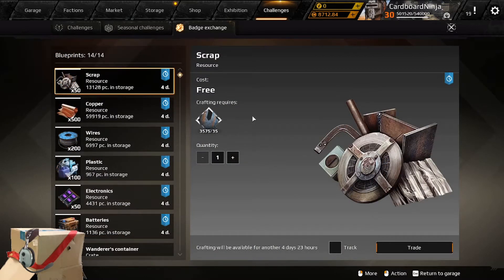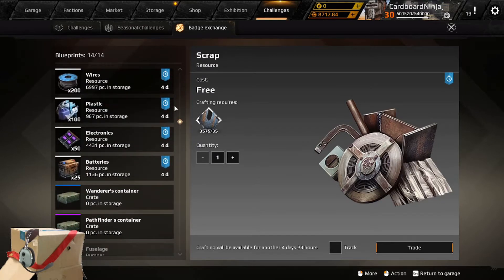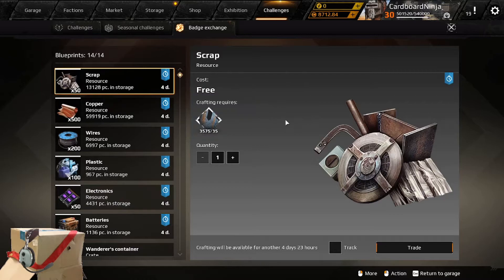These badges can be exchanged for a myriad of resources such as scrap, copper, wires, plastic, electronics, etc. You don't want to do any of that — that's a trap. There are several traps in this game.